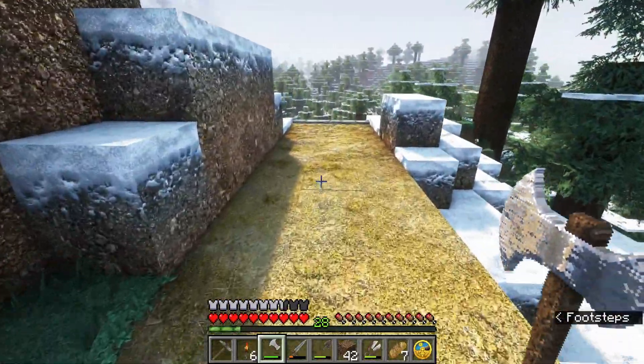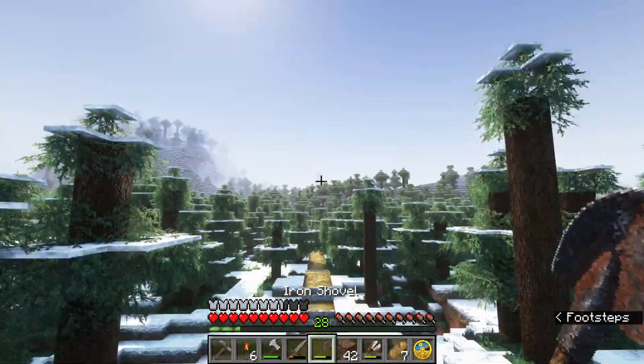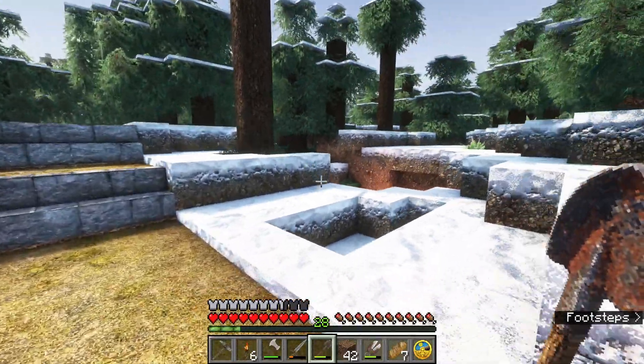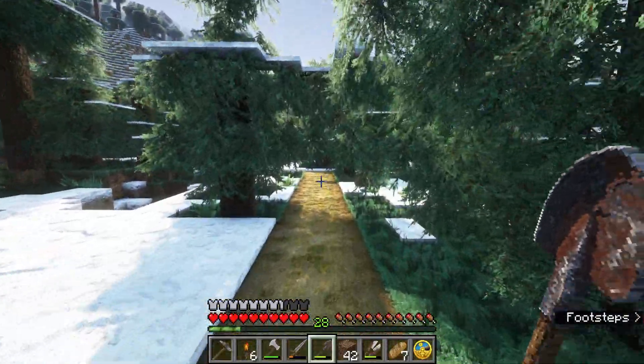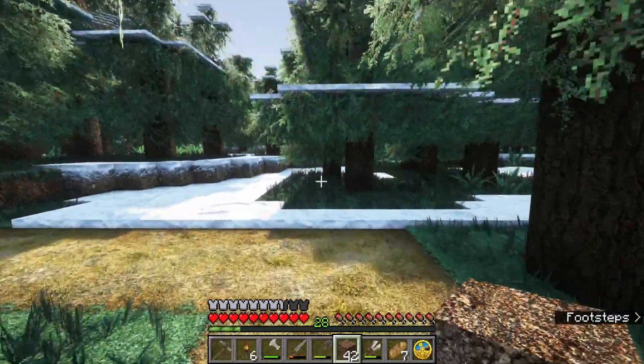Once we have a reliable road between here and the village, we can work on more efficient modes of travel, making sure that this road is lit up and maybe even protected. I might throw up some additional lights, maybe a fence on either side — something to protect us from the wilderness as we travel along this road.